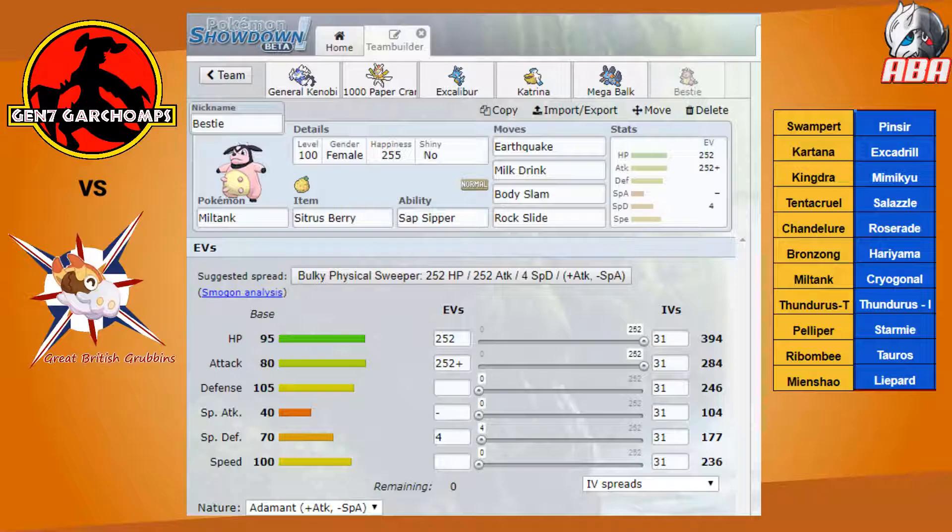I also thought about bringing Tentacruel on this matchup, but there's way too much stuff that kills Tentacruel, so there's not really any reason to bring it. Overall, if we can deal with Starmie in short order and it doesn't do Z-move shenanigans, and Mimikyu can be neutralized before going berserk, things should go well. Anyway, that's my team builder for week two against the Great British Grubbins — drop me a like if you liked the video, and I hope to see you in the next battle.